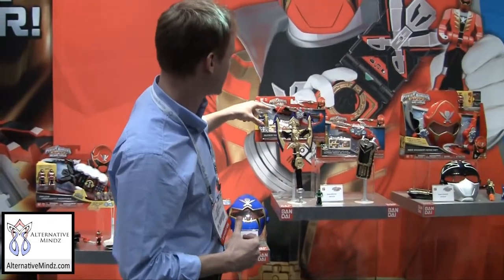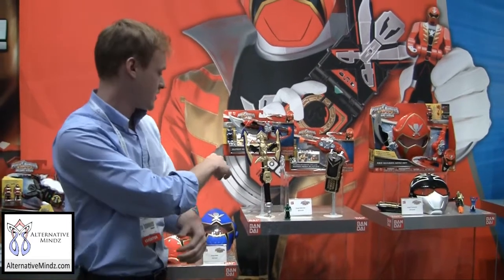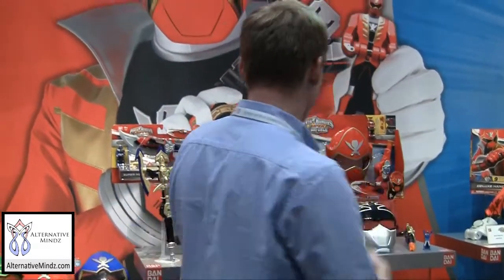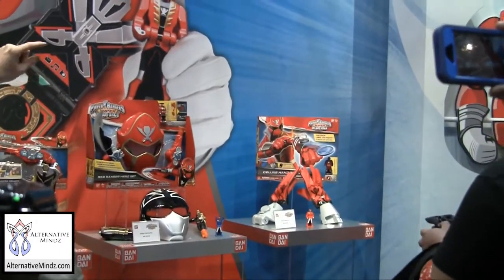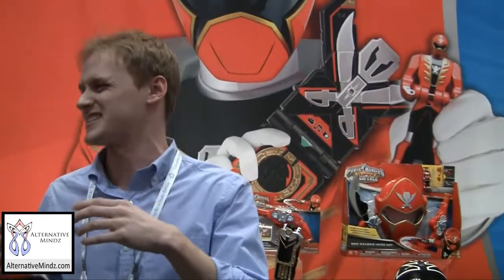You have your super mega saber and your super mega blaster. For the silver ranger, he has his trident spear and his own special edition morpher. Everything you've seen here can be available in a training set for a good price — it comes with the mask in red, blue, or silver ranger, the saber, the blaster, and your own mini morpher.